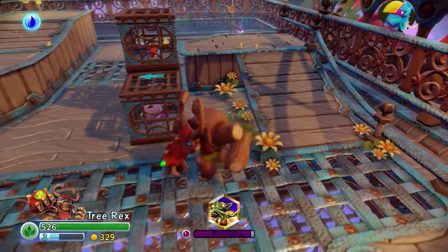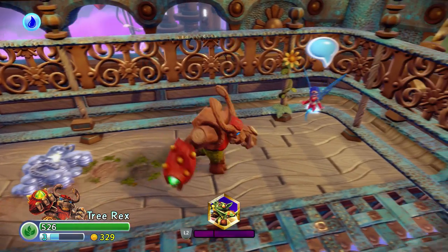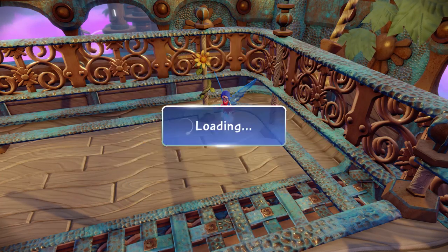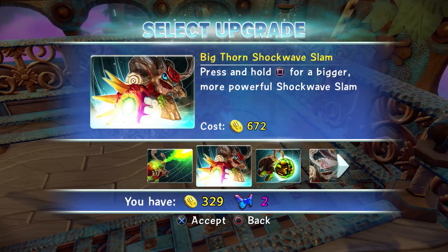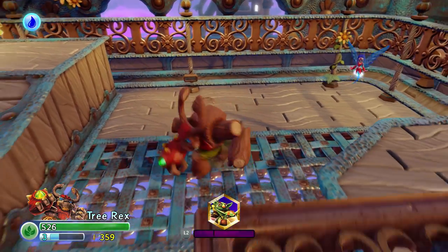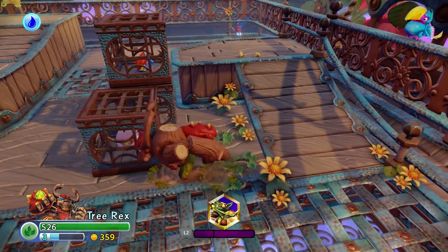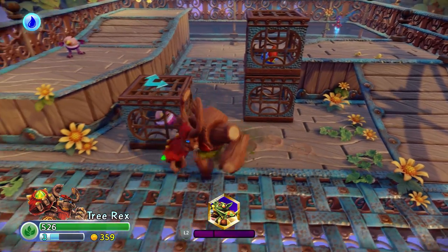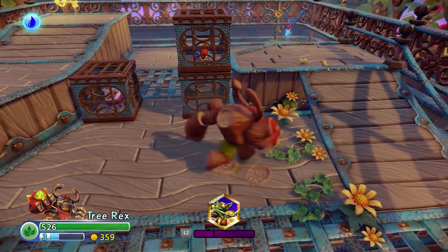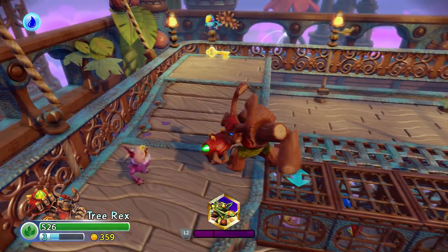We're in Hatchling Hall and we need to get that key up there. Looks like Persephone is here — one of the things we really liked in Skylanders Swap Force was the ability to upgrade your character in the middle of the level, and you'll find Persephone hidden throughout levels where you can upgrade your characters. My Tree Rex doesn't have enough coins, so I'll go back to previous levels to explore and find what I missed. And if you've brought your character from Giants, Swap Force, or Skylanders Spyro's Adventure, they'll have all the upgrades from those previous games now in Skylanders Trap Team.